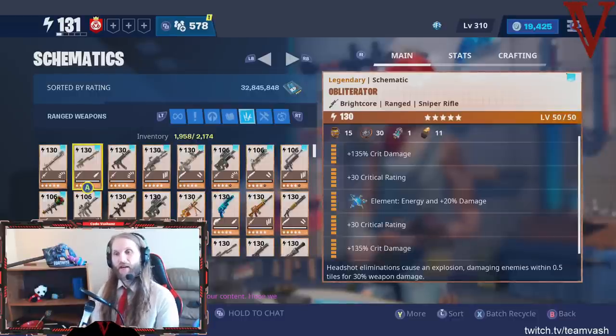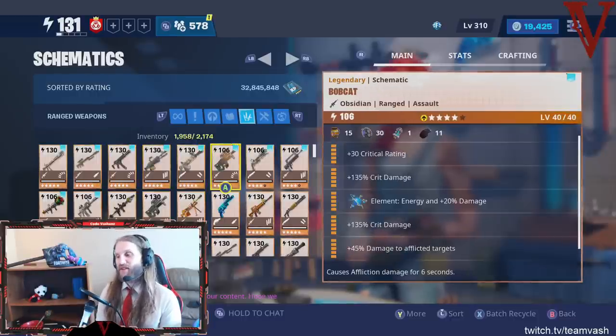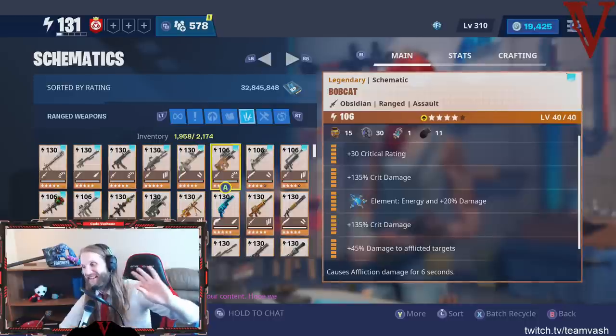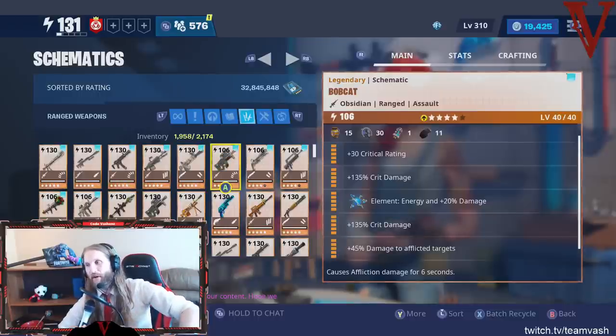The other gun is the conditional crit gun — the Bobcat. Would you look at this: crit rate, double crit damage, and it's a conditional affliction gun. This one has no utility perk — it's just pure power: crit rate, crit damage, crit damage, and damage to afflicted targets. It's a very unique weapon. It's incredibly rare to have a build that looks like this — I think it might be the only weapon in the entire game that has full crit damage and still has the conditional. Really, really cool weapon.